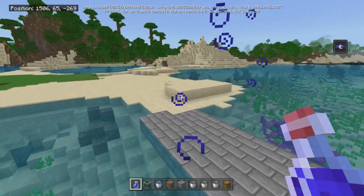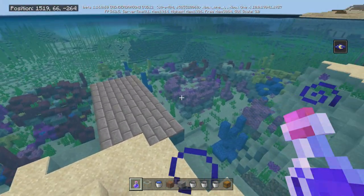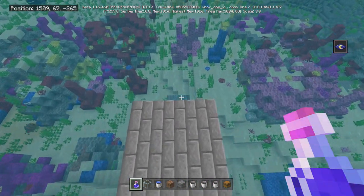As you can see, I kind of set up a little bit. I found a nice little coral reef that's actually right next to land, which is pretty cool. This will work with anyone — just build yourself a little platform to stand on, or not. You don't really have to, but I think it makes it easier.